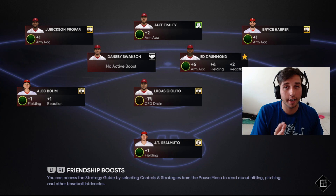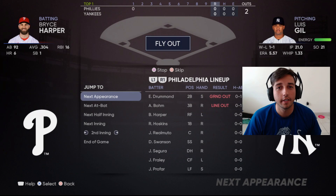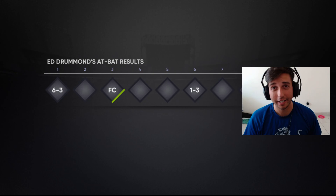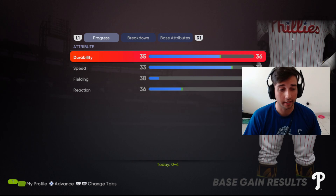I'm going to show you how simple this is. You press start, next appearance. Since it's the end of the game, press circle so it goes faster. We'll go back to the clubhouse to see if the stats counted. If they didn't, we've got a little trick to fix that problem.